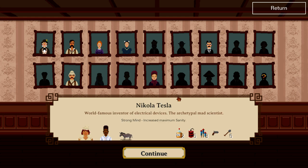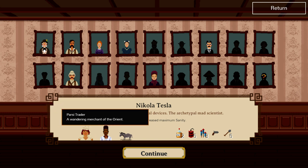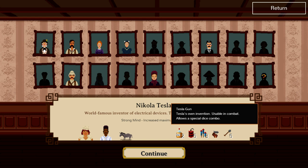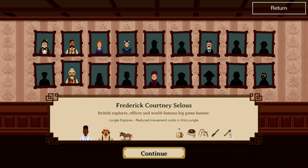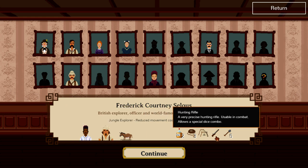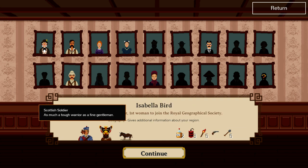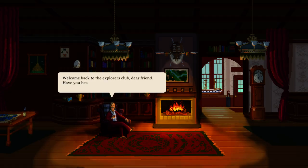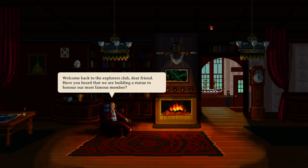Nikola Tesla, who I unlocked by blowing up a mountain — that was pretty fun. He has increased maximum sanity, a cook, a trader, a free donkey, and also a Tesla gun. Like an electric gun? Okay, we're probably doing that. Jungle explorer — reduced movement costs. He starts with some guys. A hunting rifle is a pretty good weapon, I think. Alright, we're just going to move through this quickly, but it's all going to mean something in a moment.